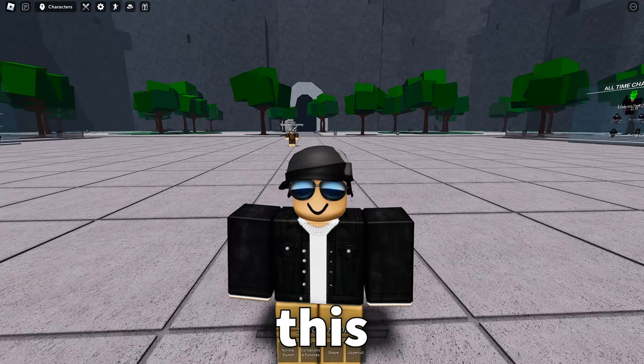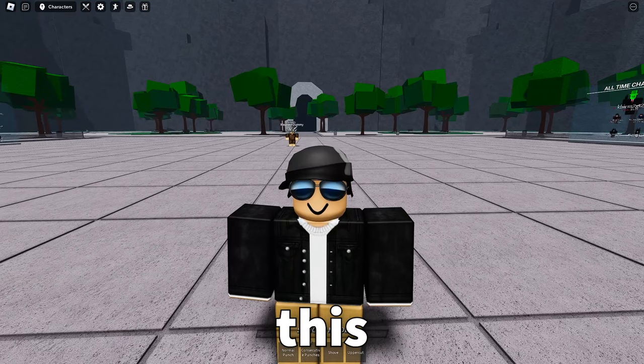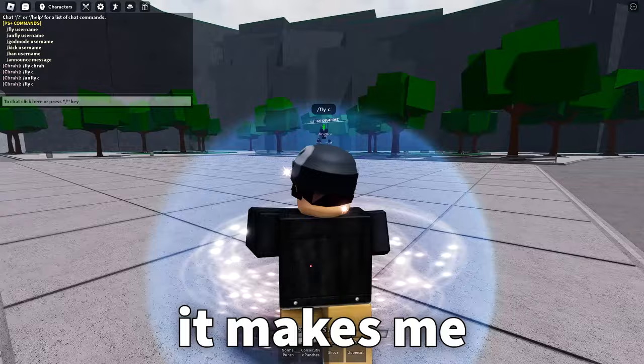Starting off with what I'd say is one of the biggest parts of this update: the fly command. As you can see in chat, I can type slash fly and it makes me fly. And I can do moves like this, which is really cool.